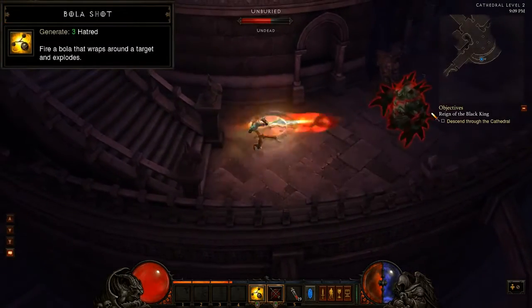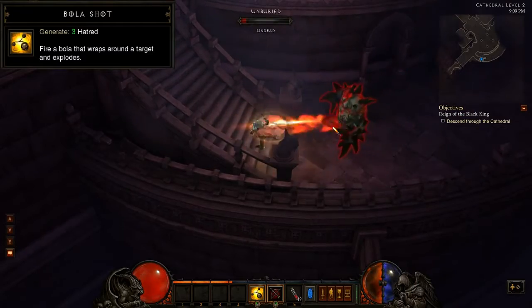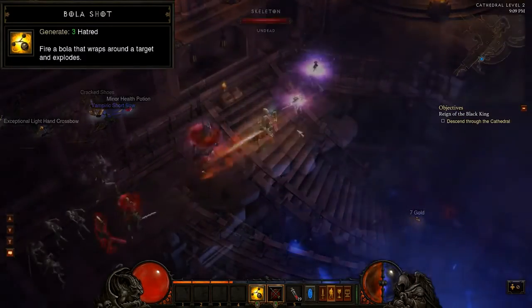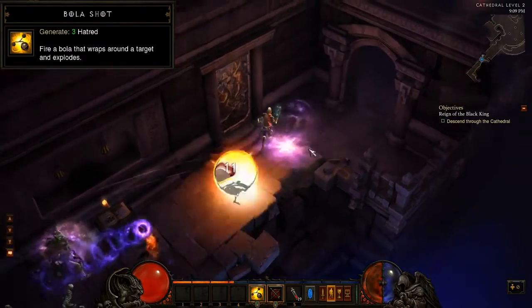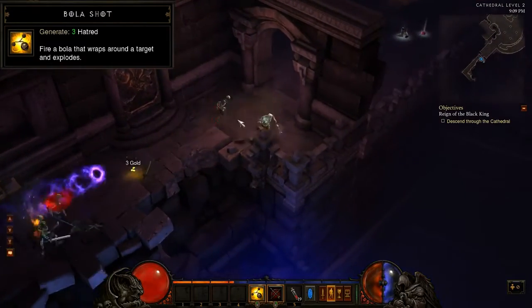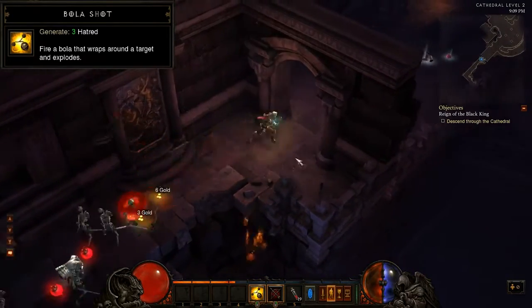The next yellow attack is Bola Shot. This skill fires a projectile that will wrap around the enemy, and then, after a slight delay, explodes to cause AOE damage to all enemies within a small radius. This is a great skill for clumps of enemies, and like all yellow skills, it's free to cast while generating Hatred with each shot.